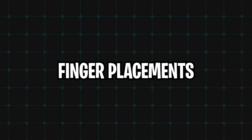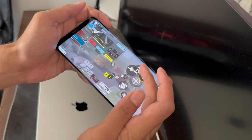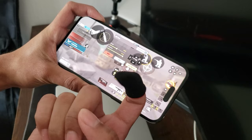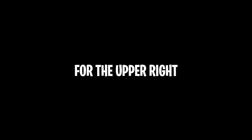Now let's talk about the finger placement for this HUD. We're gonna be using our middle finger for jumping, crouching, proning, and also aiming down sights. The good thing about this HUD is that you're gonna have great accuracy when throwing thermites and grenades because you're using the middle finger. You can also use your index finger for these four actions, but if you have a bigger phone you're gonna get strain on your finger, which is why I prefer using the middle finger for the upper right side of the screen.